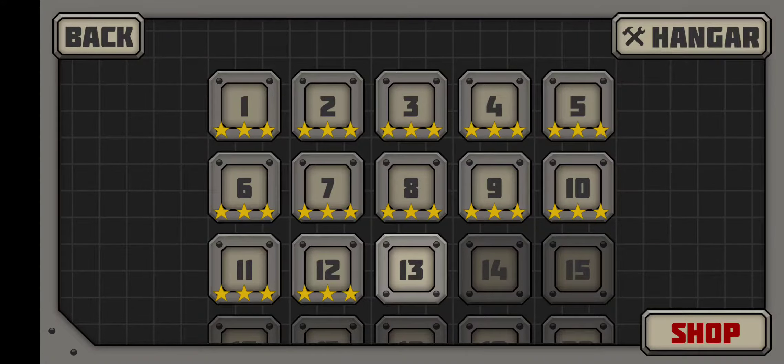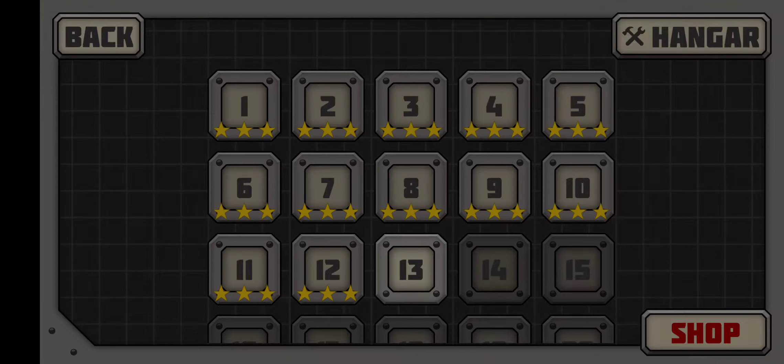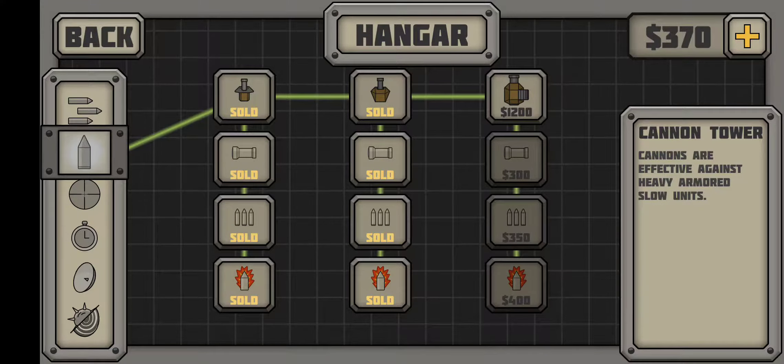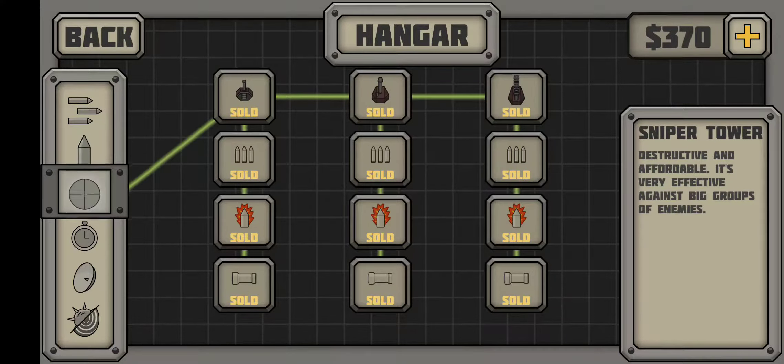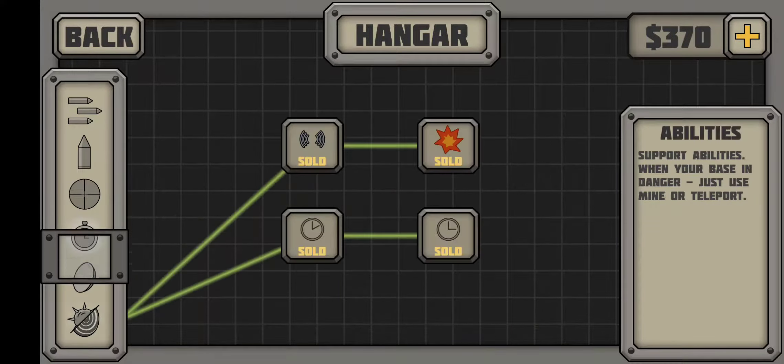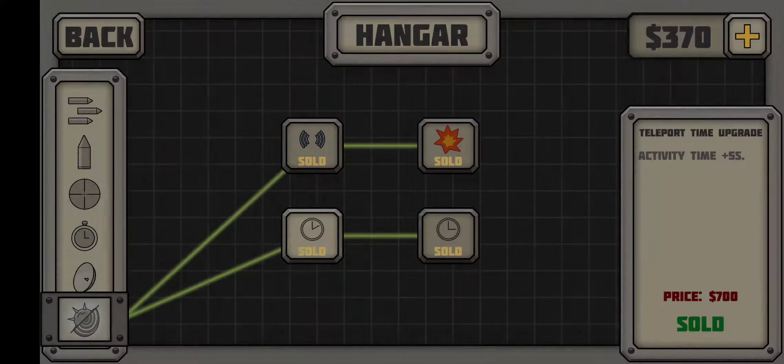Welcome to Level Destroyer, everybody. Here we are in Level 13 of Tactical War. I'll just show you my hangar here. Machine Gun fully upgraded, Cannon fully upgraded for the first two tiers, Snapper Tower fully upgraded, and didn't do anything for the Radar or the Time Warp Towers, but we also have our Mines and our Teleporter fully upgraded.